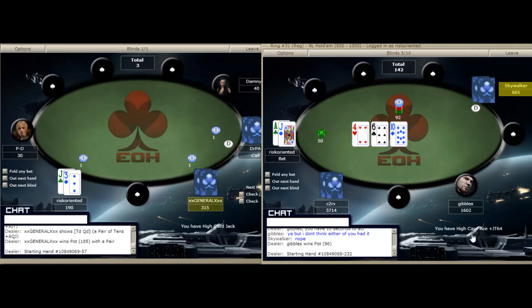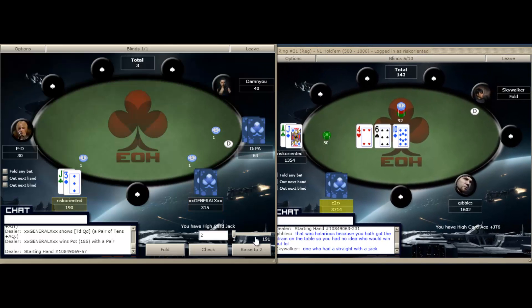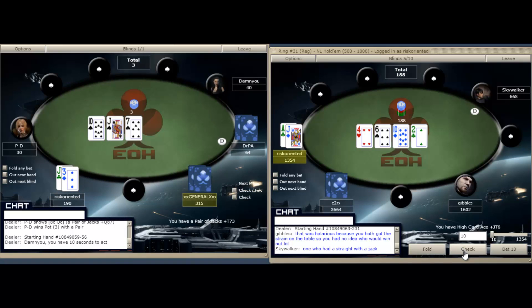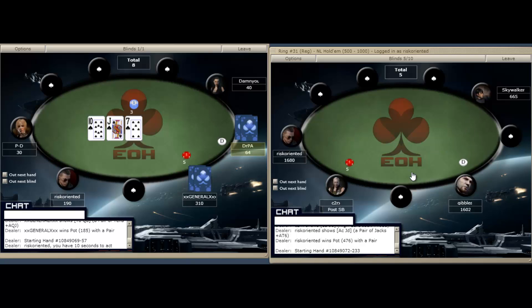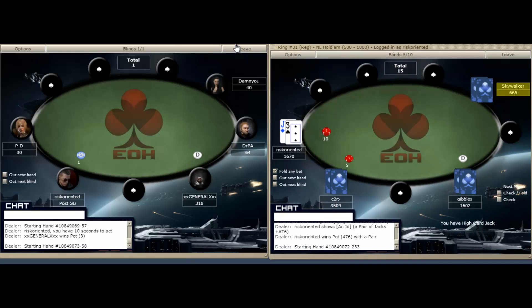We've got ace-jack and we've raised, so we have to c-bet. There are only two players in the pot and we've got some outs. C2 with the call most likely has a ten or a six. We do river the jack, which are our outs. He's bet pot — there's not much value in raising here; we'd just be getting involved with people who have better hands. If we'd raised he would have folded, but if he had a set or two pair he would have called and re-raised us. Raising there didn't have much value — we did the best we could by inducing the bluff.